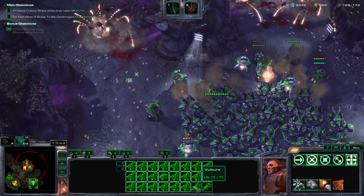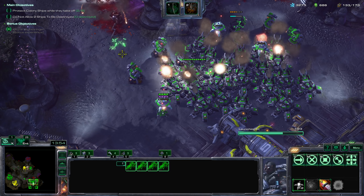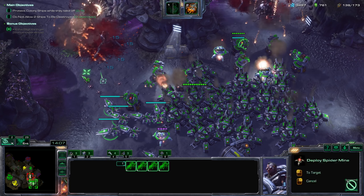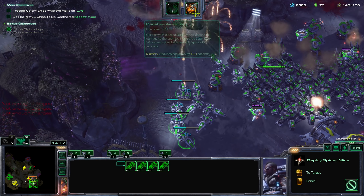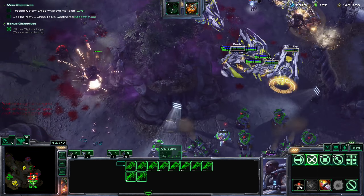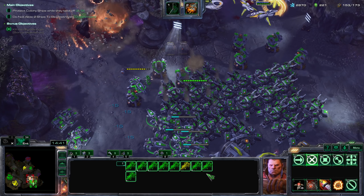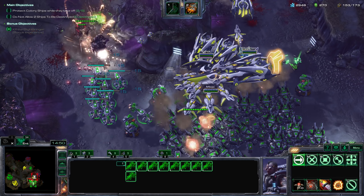Some vultures over here — oh, they're in the wrong spot. Look at these vultures. I'll look at the attack upgrade. Get these spider mines all over that spot. Get some more tanks. Let's get the armor upgrade.